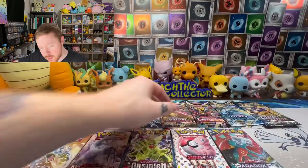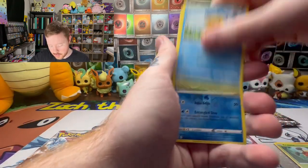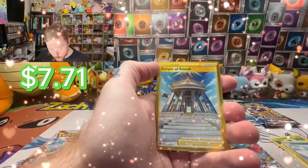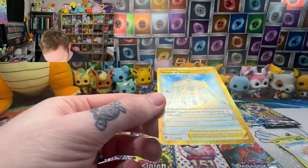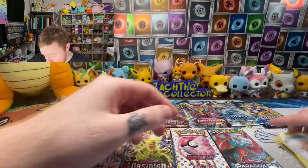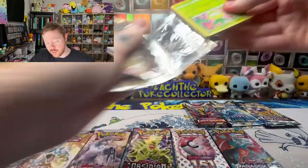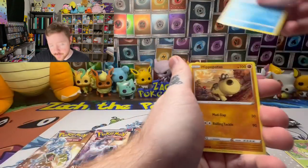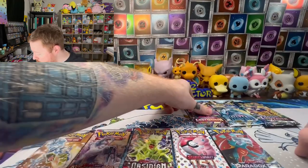Astral Radiance - two Hisuian Typhlosion tech artworks, but I don't think there are any good Hisuian Typhlosians in here. Let's see if we can get something cool. A Golduck reverse - okay, a Gold Temple of Sinnoh is definitely something cool, we will take it! I think there's a Murkrow flying away in there. I love when they have these gold trainer cards with a little Pokemon in them. Astral Radiance taking the lead - I love that Flareon V Max, but a gold card? Astral is definitely taking the lead. I might need it for the master set, which would be a big win, and if not it's a good trade item.